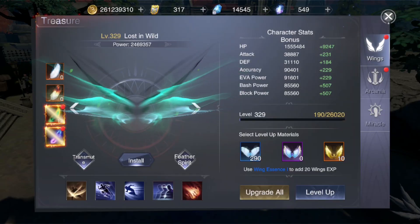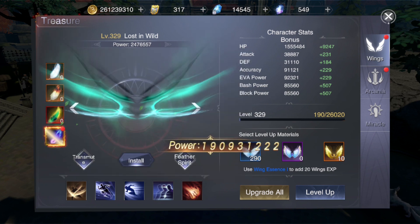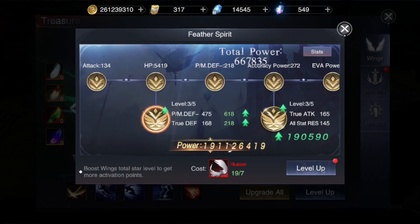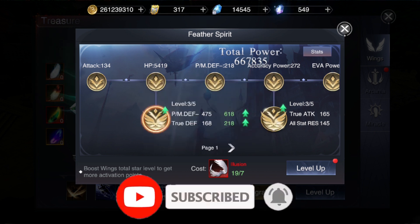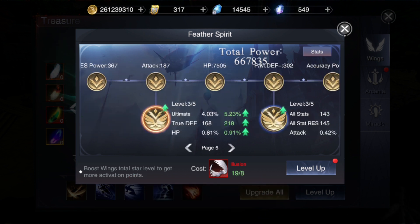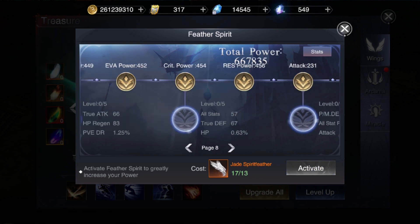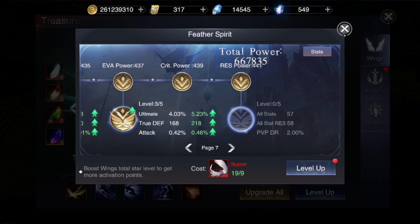So not the transmute. You go to the treasury where the wings are. The fetter spirits are right here, the illusions are right here. So this is the Illusion Netherwings. You get that basically in every event. The ones on the bottom, you get one activated every time you acquire a pair of wings. It's based on activation points - each pair of wings will activate one glyph like this.